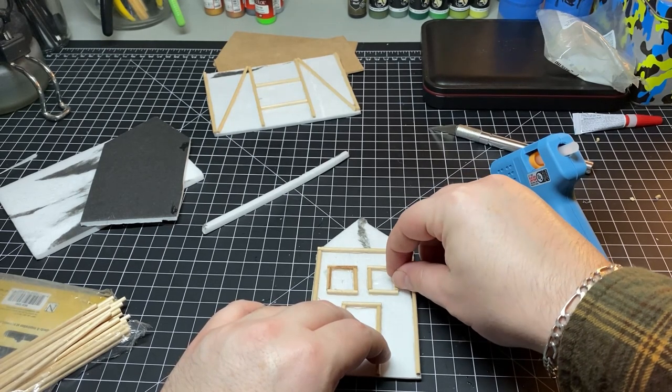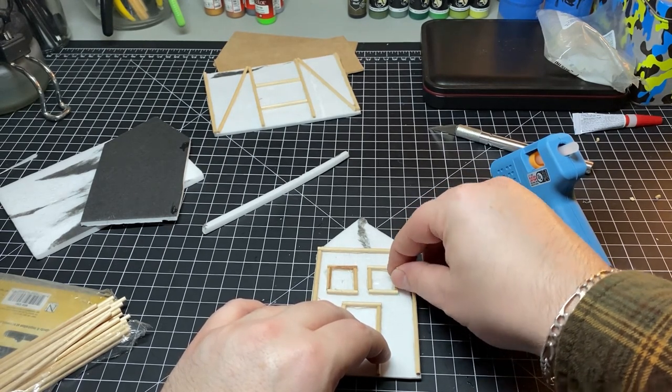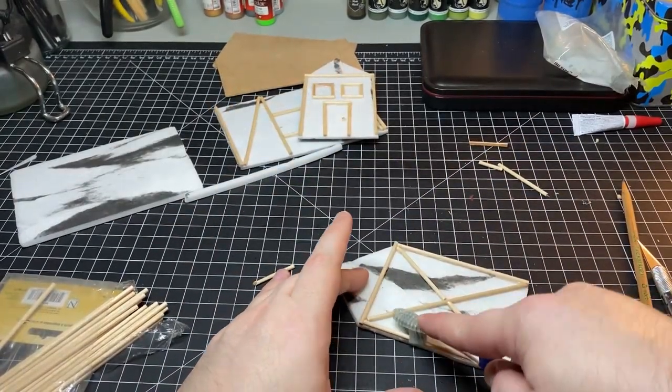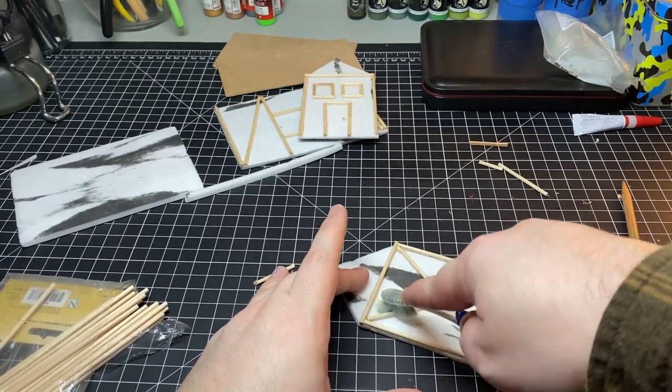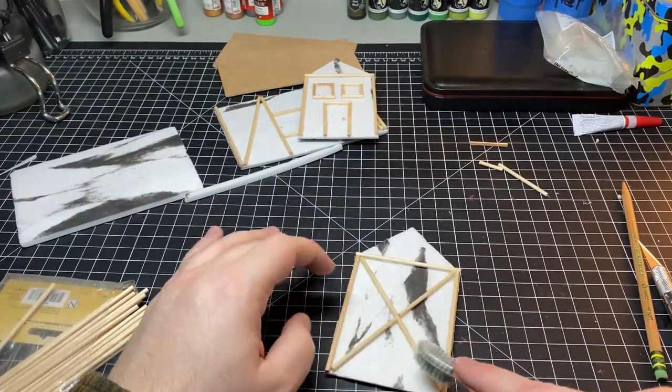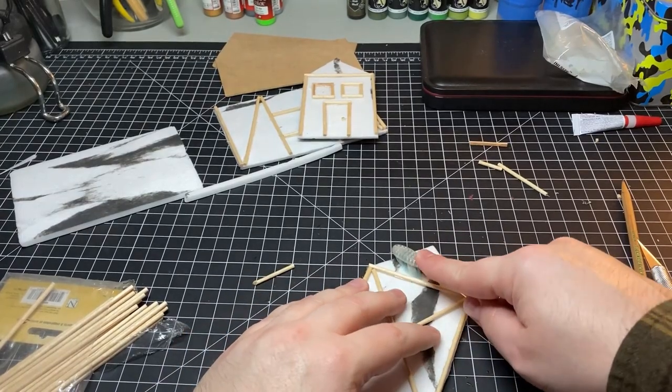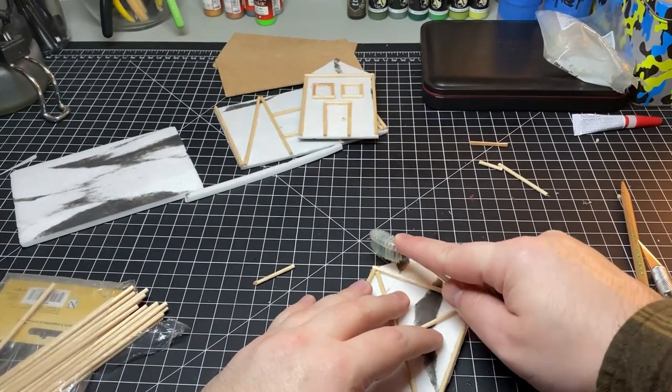Here you can see me framing out another window, this time to the front of the home. Once I have all the dowels in place, I take a toothbrush and roughly scrub it against all of the foam. This is going to help give me a more rough plaster-like texture once we come to painting it.